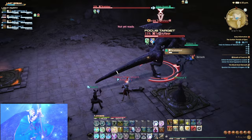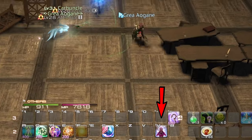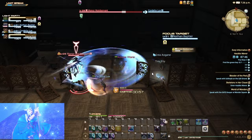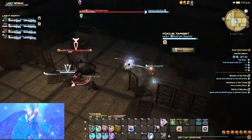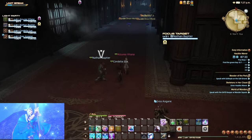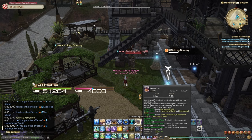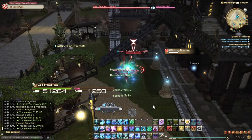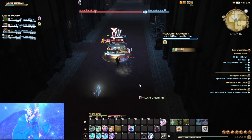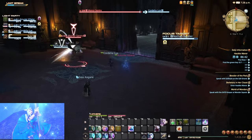Moving on to general tips — first, I want to talk about Lucid Dreaming. You want to use this when your mana hits about 7k or 8k. Some healing jobs are going to rely on Lucid Dreaming much more, White Mage and Sage especially, whereas Scholar and Astrologian are a little bit better at keeping mana up with their own skills. Every healer does have skills that give mana back: for White Mage it's Assize, for Astrologian it's Astrodyne and the cards, for Sage it's your Phlegma skills, and for Scholar it's Aetherflow. But still, you want to be using Lucid Dreaming on pretty much every healer around 7k to 8k mana to make sure you're never running out.